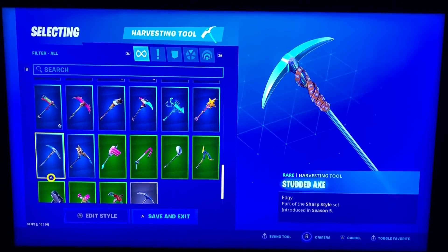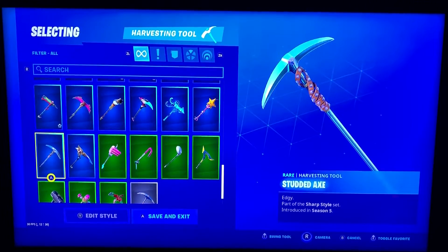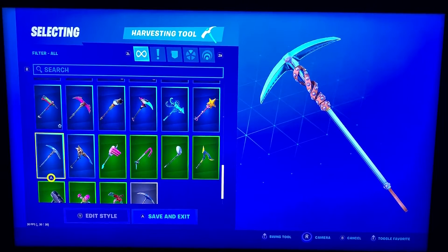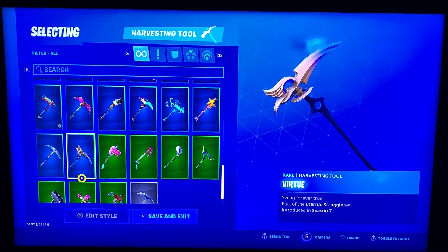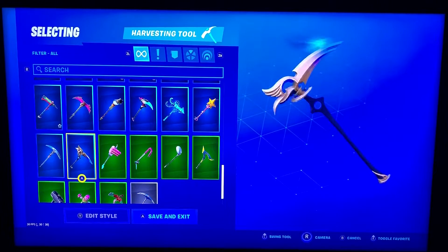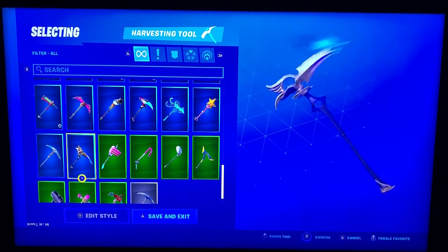Studded Axe — this one's pretty neat for sure. Virtue — I believe this goes with ARC, but I'm not 100% certain. I use it with a lot of different skins. It's a great pickaxe.